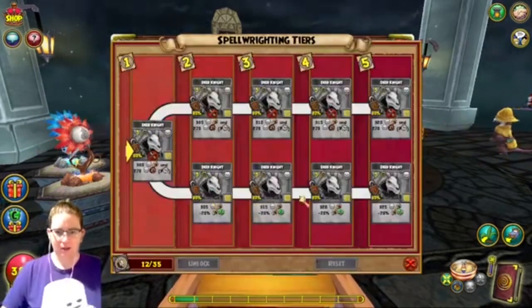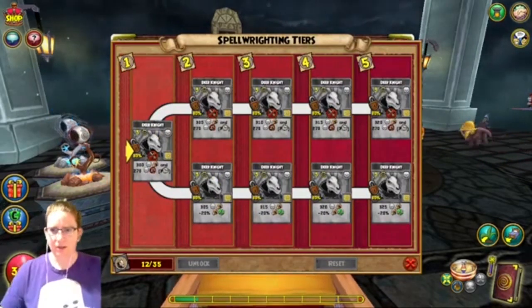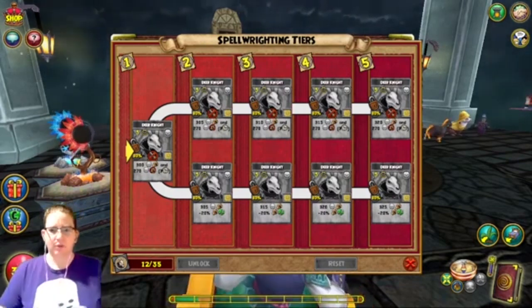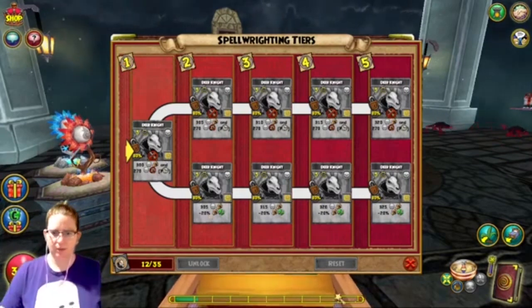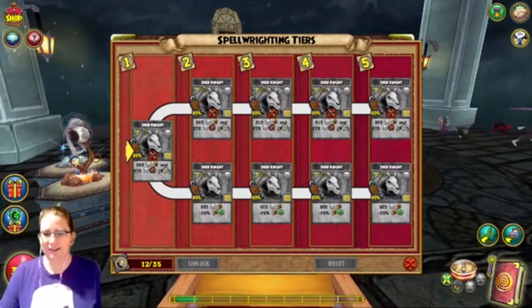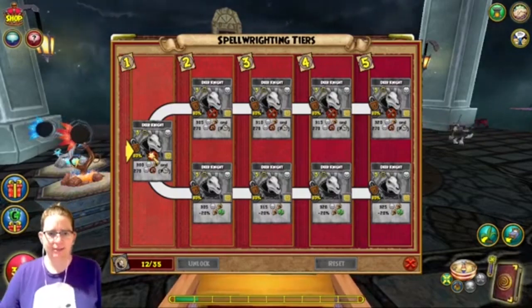I think it looks exactly the same as the last thing they showed us — they're just trying to give an explanation of what it says. Pip cost went from five to three and one death pip, which is fine. The base tier one went from no restrictions to classic only — no PVP. And then the top path went from no restriction to no PVP as well, and the damage went from 180 to 320.